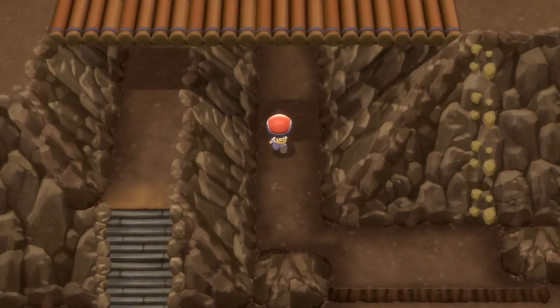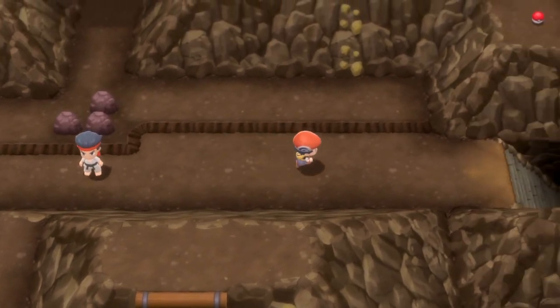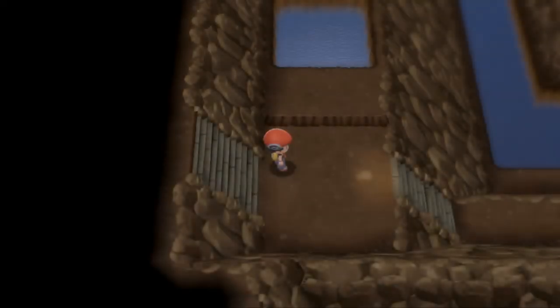Now we're going to head round to the left and then back round towards the right. There is another trainer here which is done and we're going to go down these stairs to the floor below.